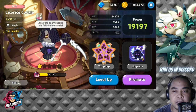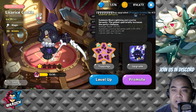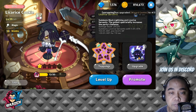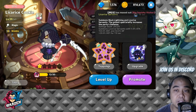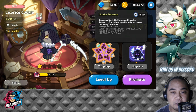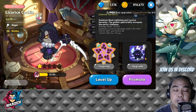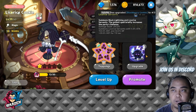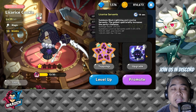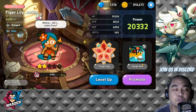Now we have Licorice Cookie, a favorite in PvP because of how he summons minions, deals damage, and increases your party's defense. He's great in any content — a great support who creates minions to attack the enemy. He's really fun to play with. You can combo Licorice with Pomegranate in PvP, because Pomegranate can give an attack increase to his minions, making him one of the top PvP cookies.